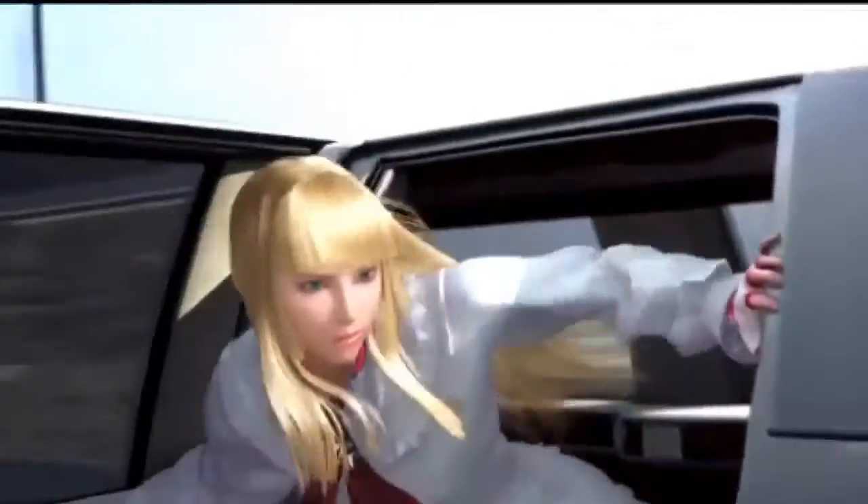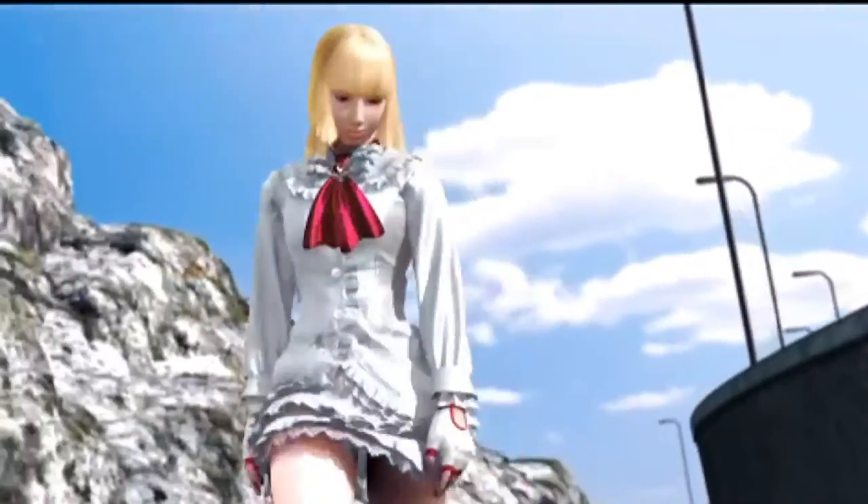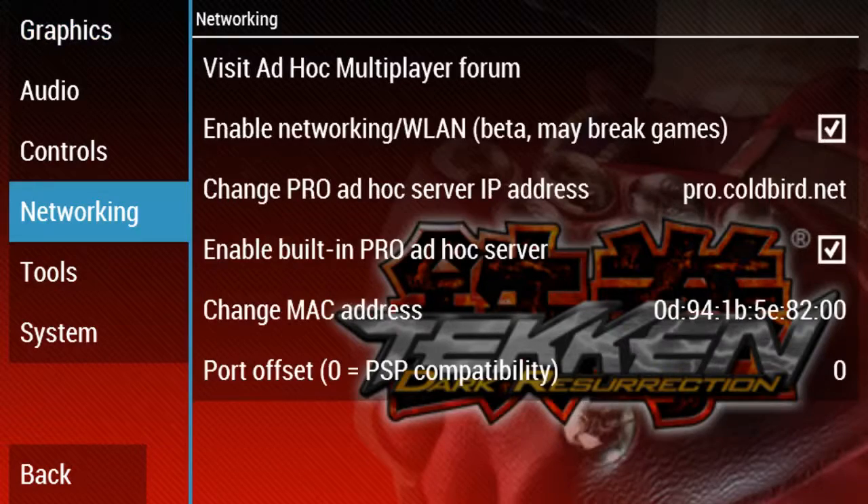First off I'm going to show you the settings for PPSSPP. I think you need frame skipping off and buffered rendering on — I can't remember exactly, but this is what I use. More importantly, for networking, you enable it obviously.